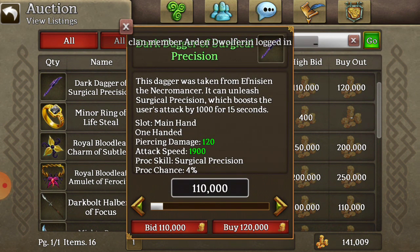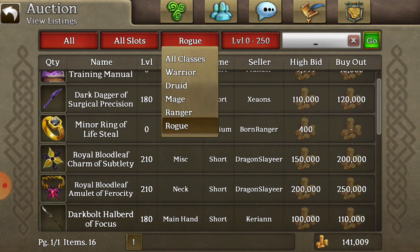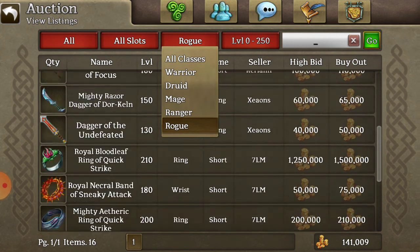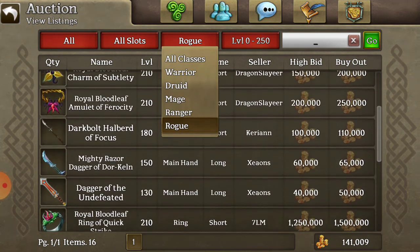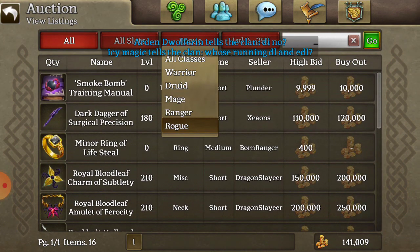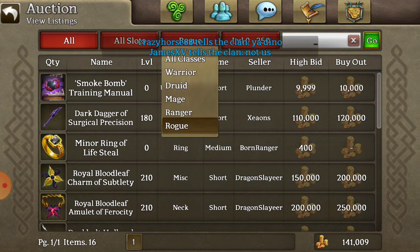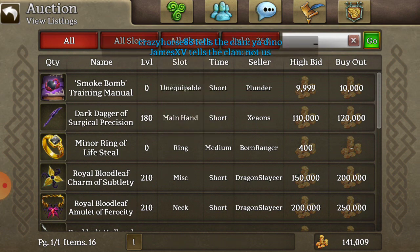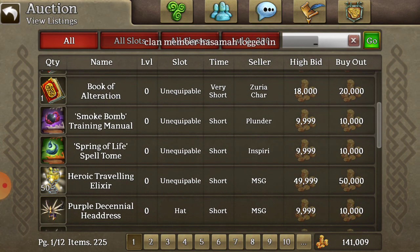On the rogue page I can see things like the Dark Dagger of Surgical Precision — that's nice, 180 damage — and the Dagger of the Undefeated. There's a lot of neat stuff in the auction house if you search by category. You don't have to look through stuff you don't want, but browsing everything gives you a chance to get good deals.